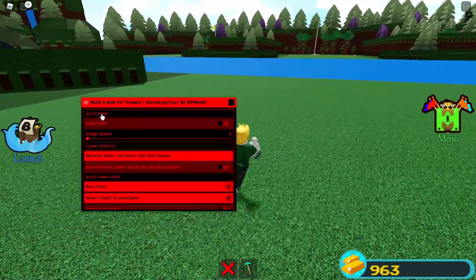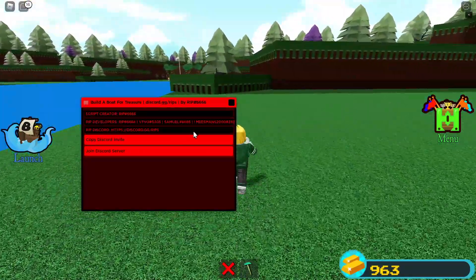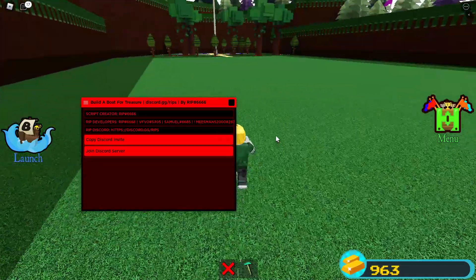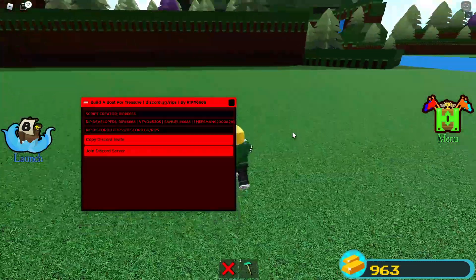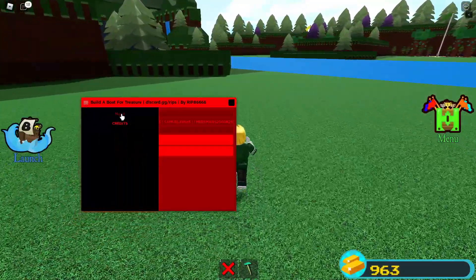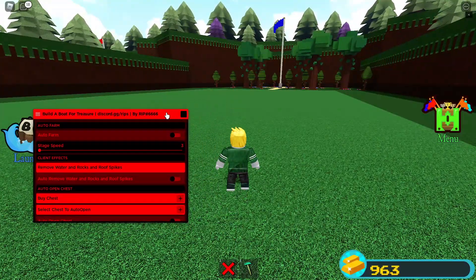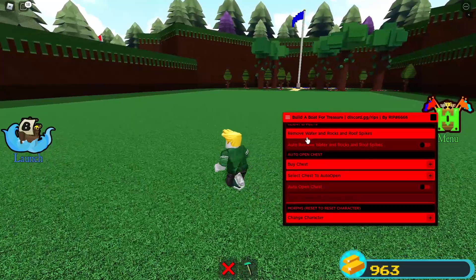This is your farm GUI. Let's check the credits — the creator is R.I.P hashtag 6666. I'll leave the Discord link on my site so you can join and check out more of his projects. Now let's go to the main tab where all the actual features are located.